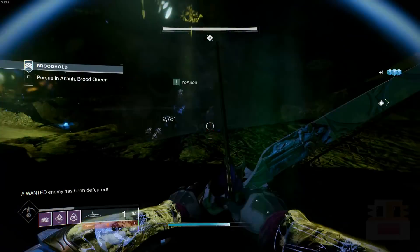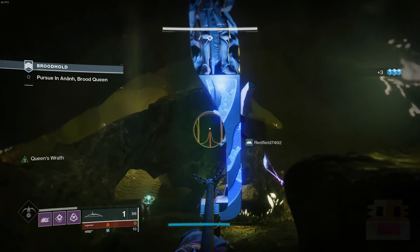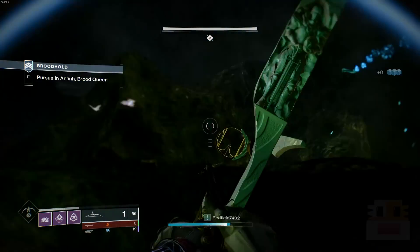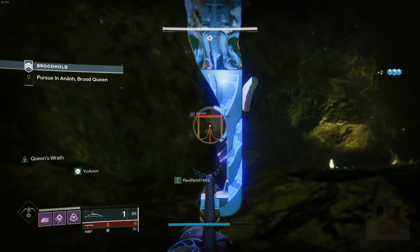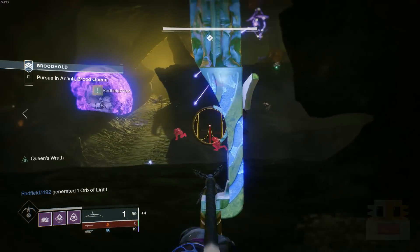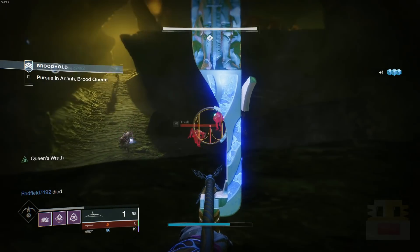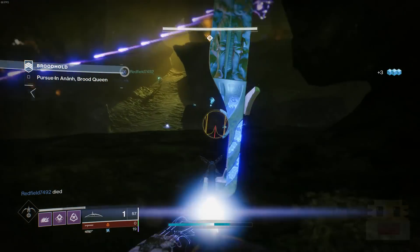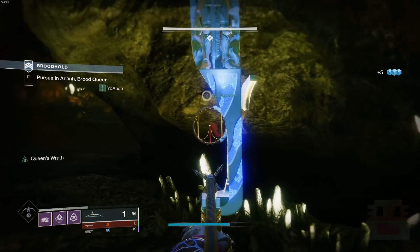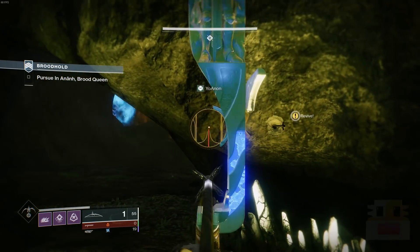Up next at number 5, we have an exotic bow known as Wishender. Again, one of those keywords: bow. Not really the meta these days — really high range but really poor DPS. The special perk sounds interesting; it could be complete trash or completely game-breaking: the ability to see enemies through walls once you fully draw back your bow. The problem is you have to use it with the bow. You can see enemies through walls, then switch weapons, but it's too much time to actually take advantage of it. A really good PvP player could take huge advantage of something like this, but it's a lot of work to do something that you could just have a special weapon for.